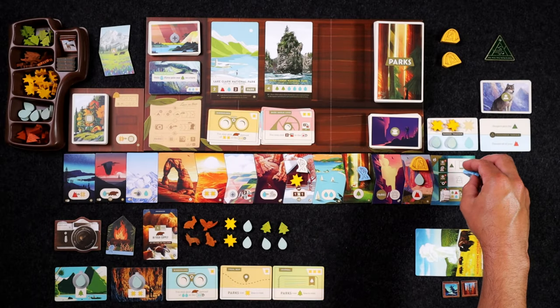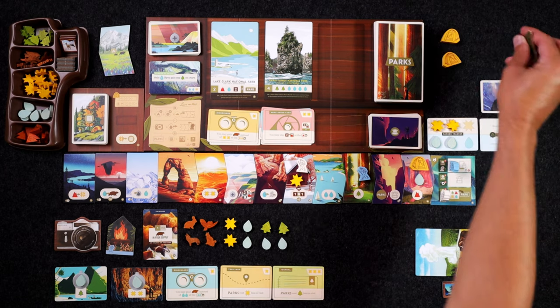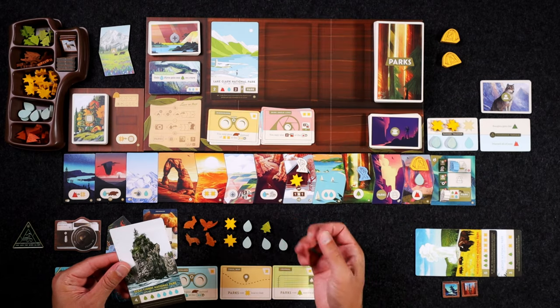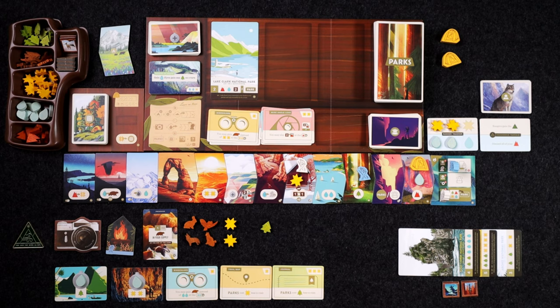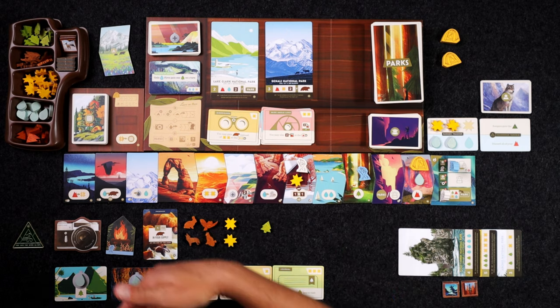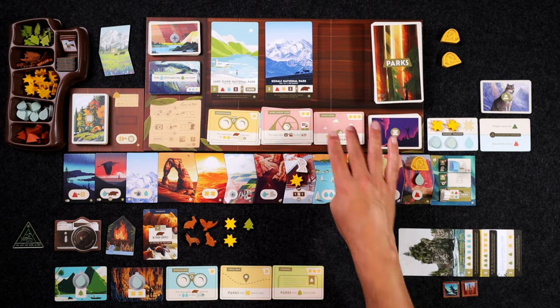He's going to get a park, which means he's going to come here and get that first player token back. And we're going to visit this park right here — it's going to cost us one tree less so we only need to spend one tree and all four of these waters. When we actually reserve or visit a park we get to replace that immediately. When the ranger takes a park then we don't get to replace it.